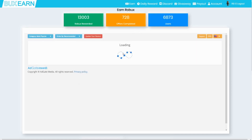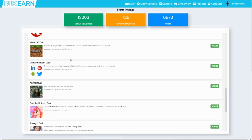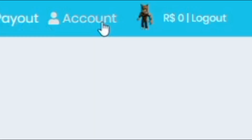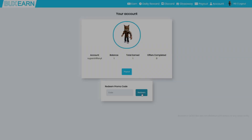Then all you have to do is start completing a few offers. These offers range from surveys to downloading mobile apps to even subscribing to YouTube channels. It's that simple, and I definitely recommend this site. I do love my fans, so make sure to use code SuperShift3 in promo codes to get free extra Robux. Make sure to go ahead and use this site, and let's get right back into the video.